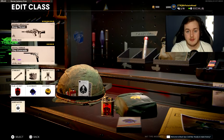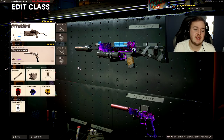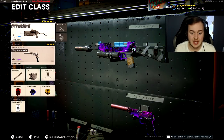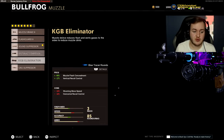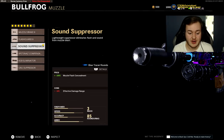Now into our eighth class setup — the Bullfrog. This is a very good weapon that helps me get a lot of kills. I'd say it's my third most-asked class setup on stream. You're going to throw on the Gunfighter wildcard. The first attachment is the Sound Suppressor — it keeps you off the minimap and doesn't take away too much effective damage at range. This keeps you quiet and more deadly.